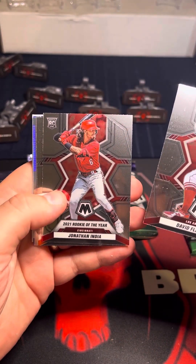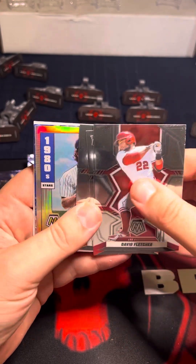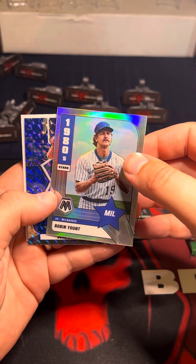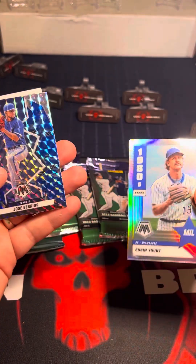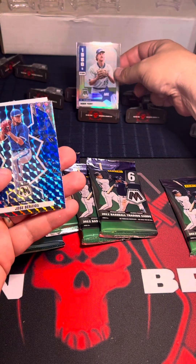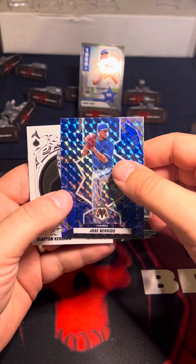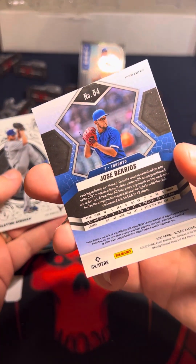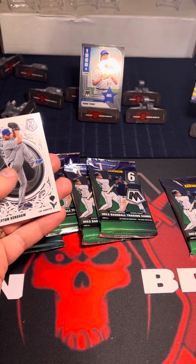We got David Fletcher — there's a rookie card. Mount Castle. There's a Robin Yount — 1980s, that's cool, must be a silver insert. Like that. And this has got to be... look at this: Jose Burrows. There we go. That's a cool looking card.